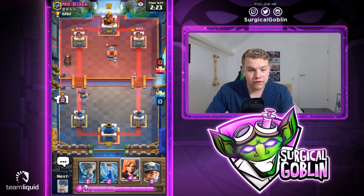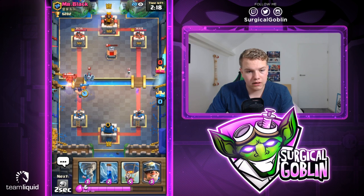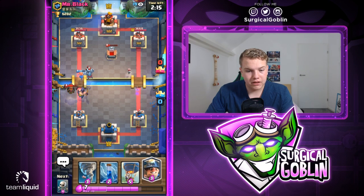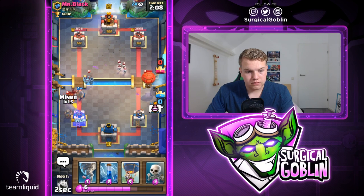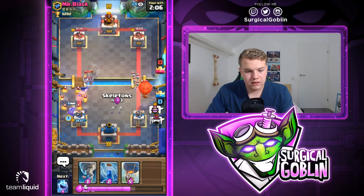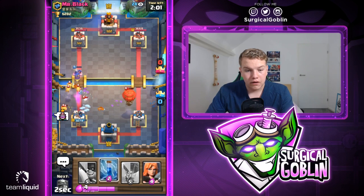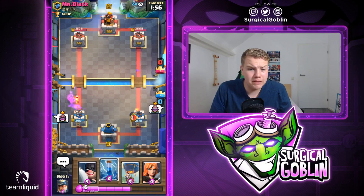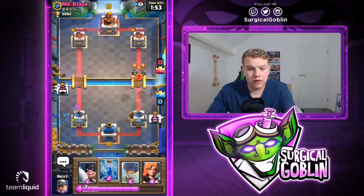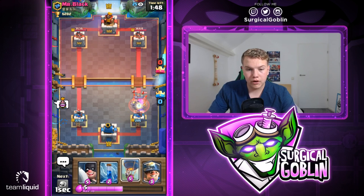Unfortunately we only have a level seven executioner right now — he's giving the angry face but I don't think we have a good matchup because we only have the executioner as air defense. Especially because the tornado got nerfed, I really hope it gets a buff. Let's go with valkyrie for his mega minion — we're kind of forced to do that. Let's go with a defensive miner, skeletons, tornado, and ice spirit for his balloon. Unfortunately the ice spirit didn't jump on the balloon, so he gets a hit on our tower — super unfortunate.